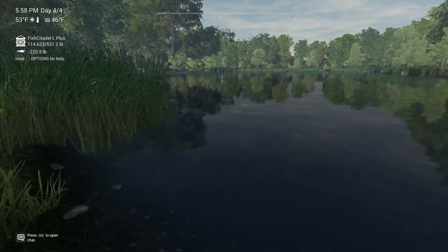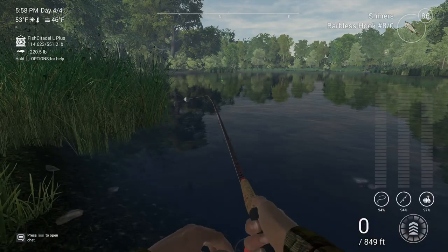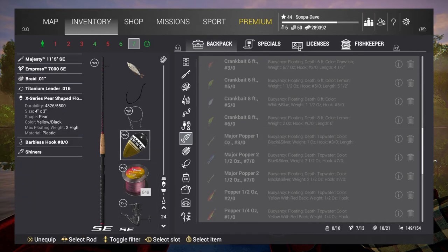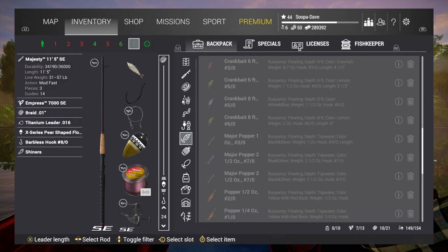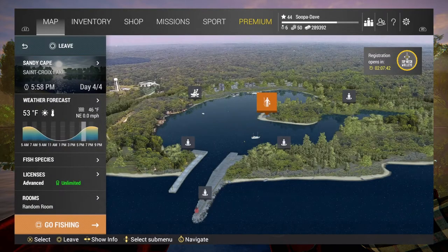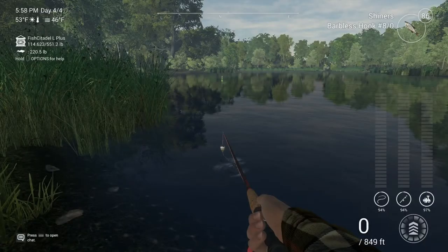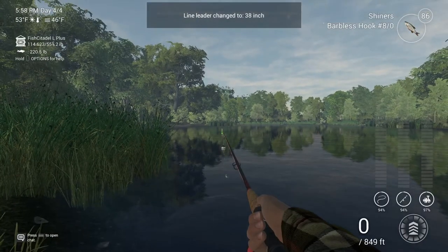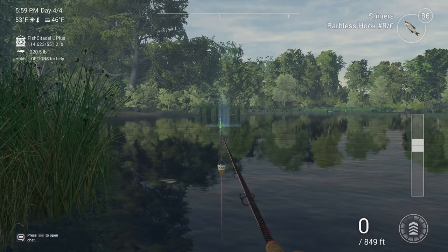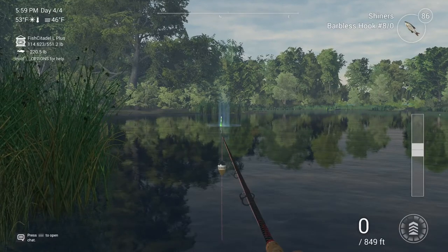You're going to want to go with shiners here. I'll show you the setup — an A-dot hook. You're going to want to go 50 down, and that's 127 centimeters for our metric friends.